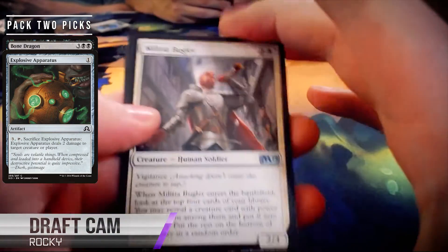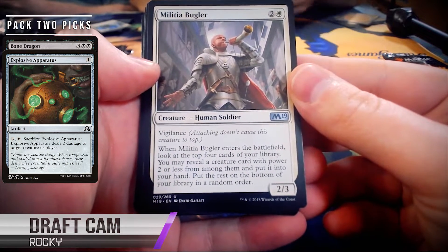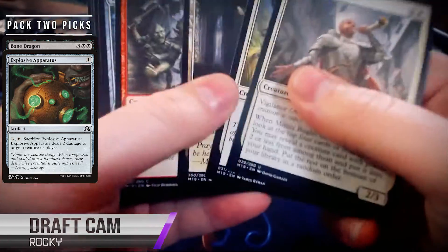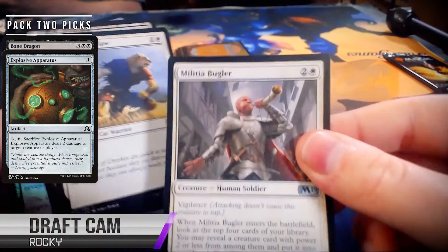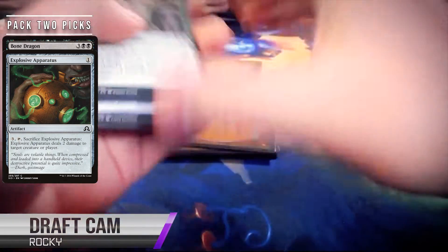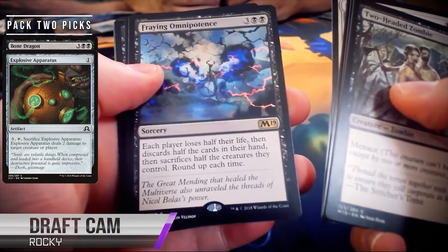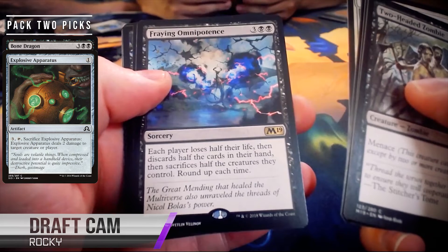We have a Militia Bugler and a Black-White Dual Land. I like Militia Bugler as a card, but I'm not sure about its power level in the draft environment specifically — is it really important to get a two-power creature at some point in the game? I do like the 2/3 Vigilance, but how important is that text box? I actually think this card is fantastic. The fact that you get card advantage at all is amazing. If you miss on it, it's pretty much priced at the rate that creature would be priced anyway. Three mana 2/3 Vigilance is a bonus. And when you do get an extra card, it's just always good. Especially out of a color like white that doesn't have a ton of card draw.